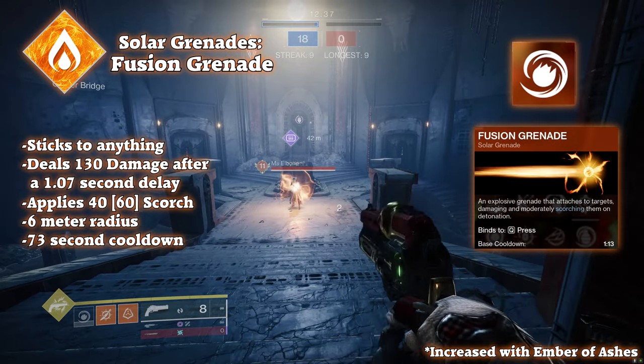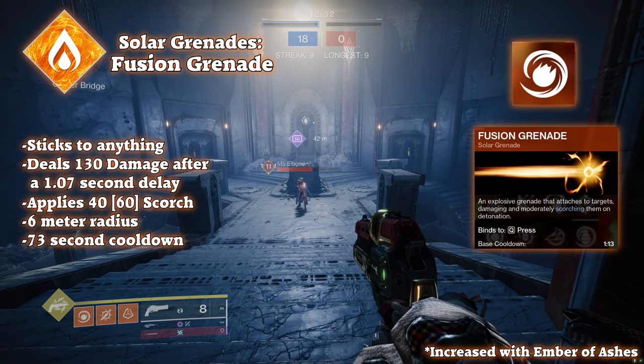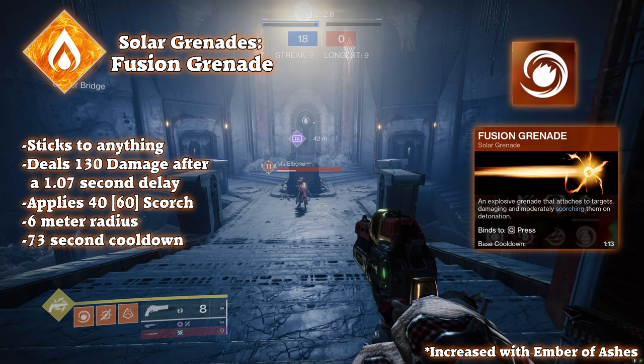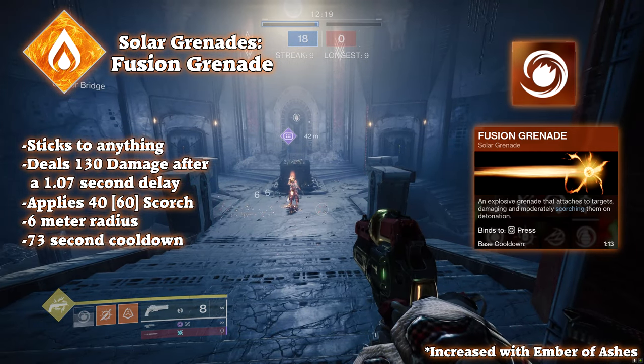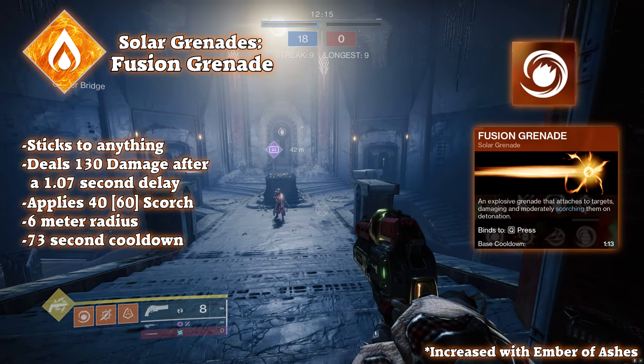Starfire Protocol was a meta in Destiny 2, and it all surrounded the fusion grenade. Even before the Starfire Protocol meta and Destiny 2 in general, fusion grenades were a staple in Destiny 1 for their decent cooldown, high burst damage, decent AoE, and pretty solid tracking. When the fusion grenade is thrown, it will stick to any surface or enemy, and after a certain amount of time, it will explode in a 6-meter radius for 130 damage and apply 40 Scorch stacks.